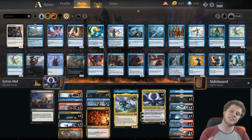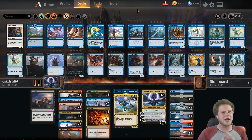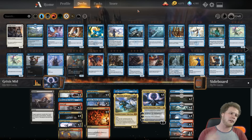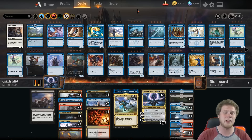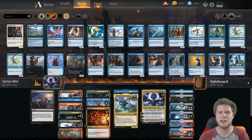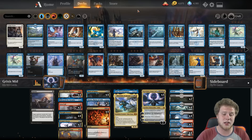My first SCG Arena content is going to be Grixis Midrange — but it's not your standard Grixis Midrange deck. In the past, Grixis decks have faltered a little bit — they're just a little clunky. There are a lot of 4-drops, and if you miss that 4th land drop to not cast Bolas or Rekindling Phoenix, you usually just lose. With this deck, it's a lot more low to the ground, and topping out at 5 mana is huge.